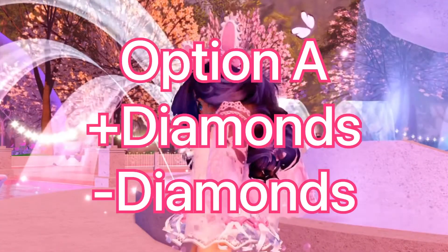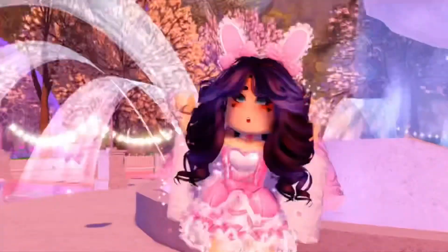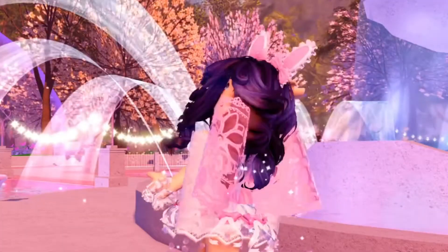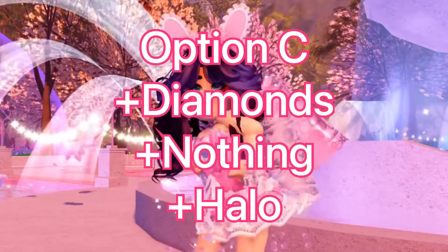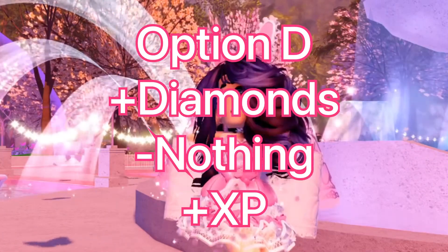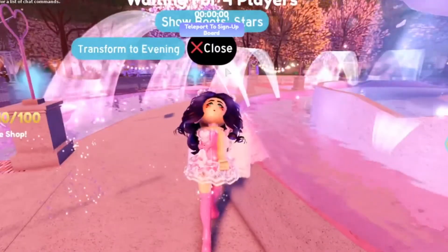For option D you can get diamonds or the halo, so I recommend clicking on option D. For the 'Celebration with Tara' story, option A: you could either get diamonds or lose diamonds. Option B: you could get diamonds, lose diamonds, get nothing, get XP, or the halo. Option C: you could get diamonds or the halo. Option D: you could get diamonds, lose diamonds, or XP. Let's try to get the halo from the fountain and test our luck!